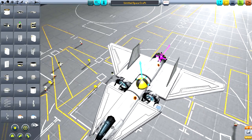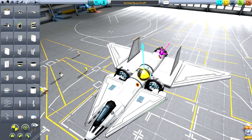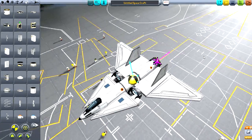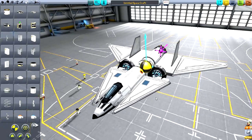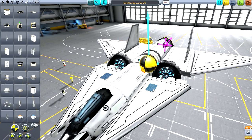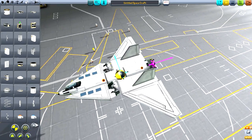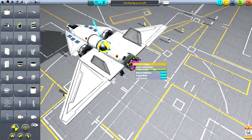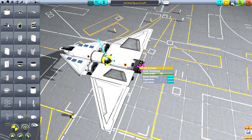I'm going to add some solar panels to this thing. I learned the hard way — electricity seems to drain pretty fast on my rockets recently. I ran out of electricity while flying a similar design and couldn't control it — I was using gimbal range to control it until the fuel ran out.